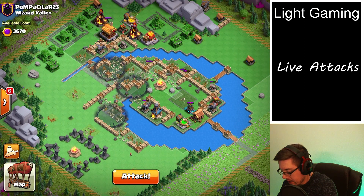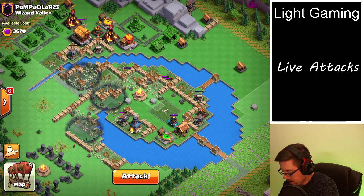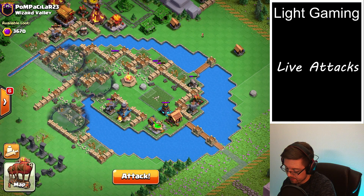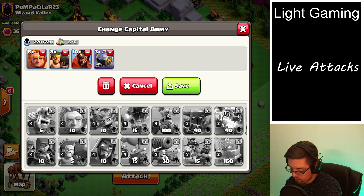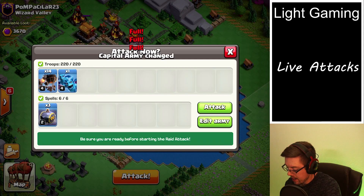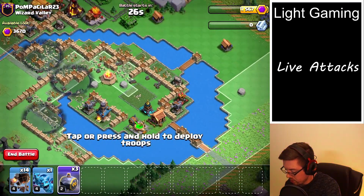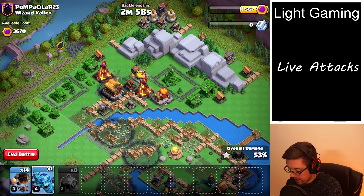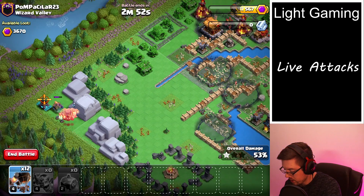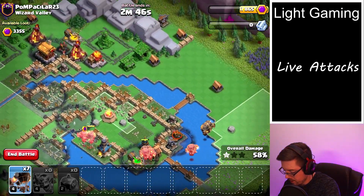Ground or air? Usually I hit the Wizard Valley with air on the second attack because of the giant cannons. Let's do air — let's mix it up a little bit. Probably could get away with the same stuff, but we'll add a little bit of variety. There's not even an air bomb, so we'll just do some distracting units. We'll do the mains over there on a troll Tesla — one, two, three, four, five, six.